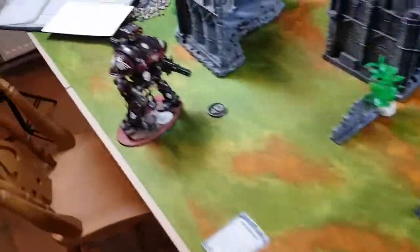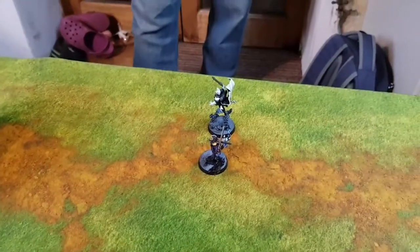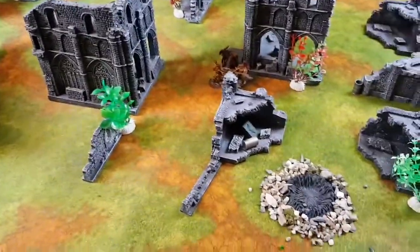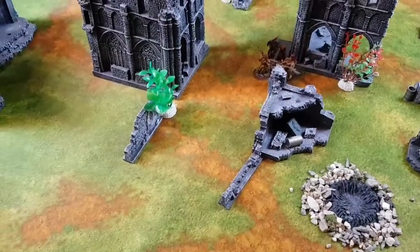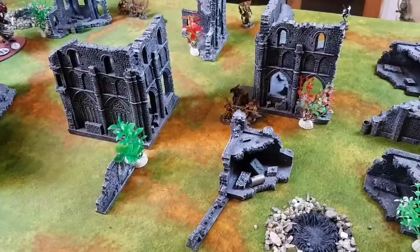End of Knights turn two movement — I've spread out across all four table quarters. One Armager stayed back to hold an objective, moved into other table quarters for Engage on All Fronts, and I dropped Stern and Kyganil in. I scored 10 points on the primaries, 2 more for Vital Ground, and 3 points for Engage on All Fronts — plus 8 points for First Strike. I'm on 23 points total; Jack is on zero, but you can't really score much on turn one anyway.